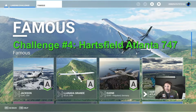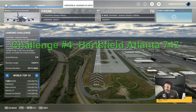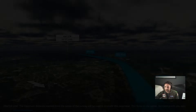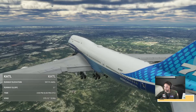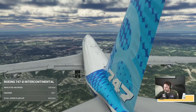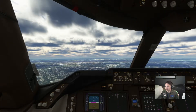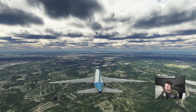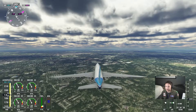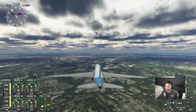Hartsfield-Jackson Atlanta — that is a beast of an airport, let's do it. It's like we're heading into 27, right there, it is a boss of the best kind. Looking at our configuration, they got us at 10 flap. Throw down a few more flaps, get closer, we'll fully configure.